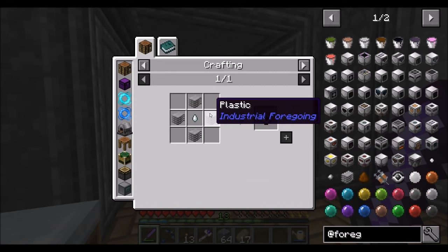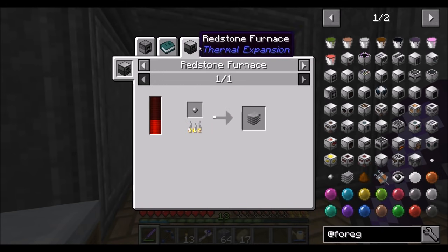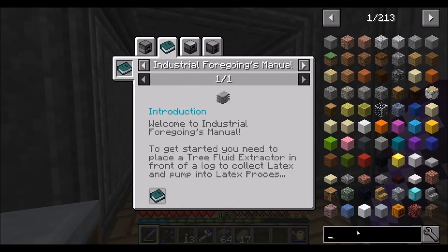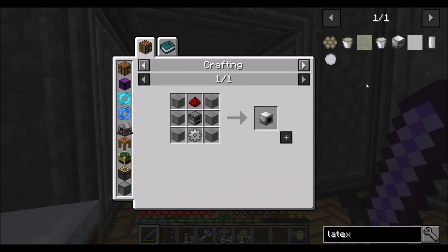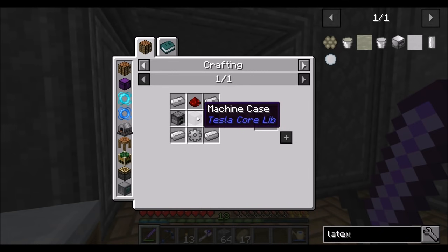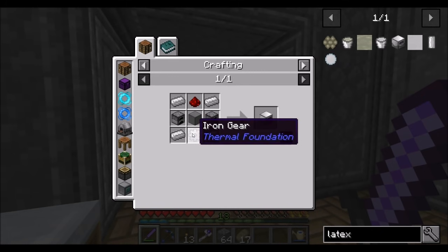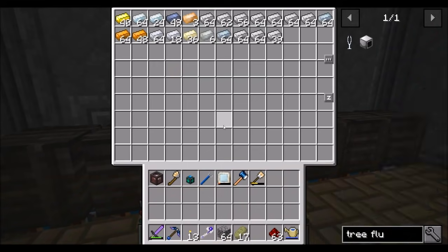This should be a familiar block to you. In order to get started, we're going to need to get some plastic, and the best way to get that is to smelt dry rubber. Dry rubber has gotten a little bit different though. We're going to need to get a tree fluid extractor — that's the very first object we have to craft. This will extract latex out of wood, and then we'll need a latex processing unit, which can convert that latex into rubber. The tree fluid extractor just needs an iron gear, a furnace, some smooth stone, and some redstone.